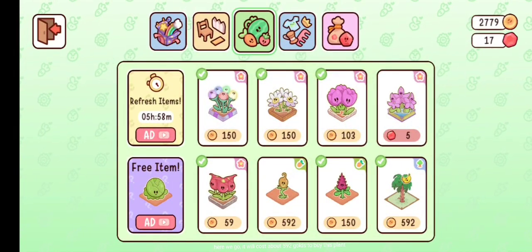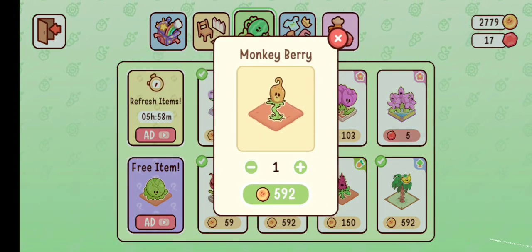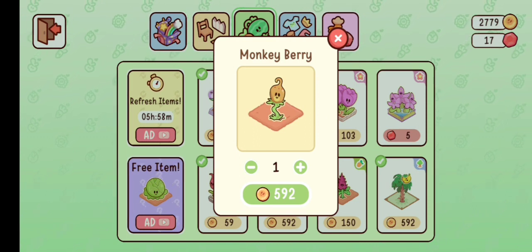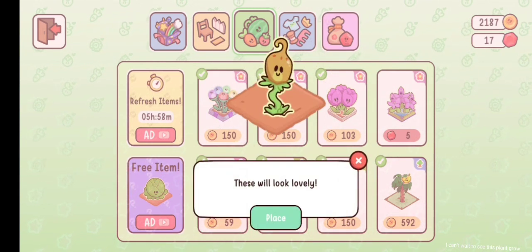Here we go. It will cost about 590 golds to buy this plant — a Monkey Berry. What a truly unique plant. Nice collection.